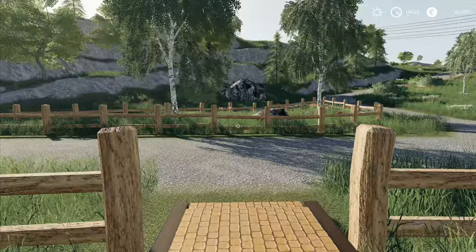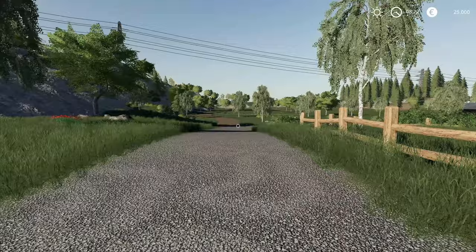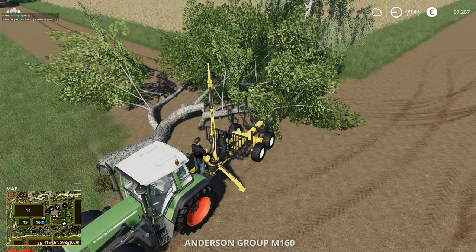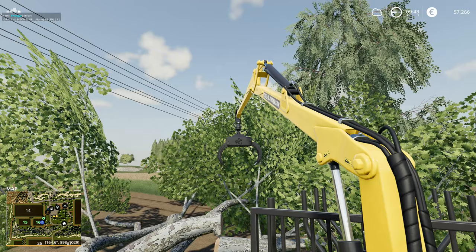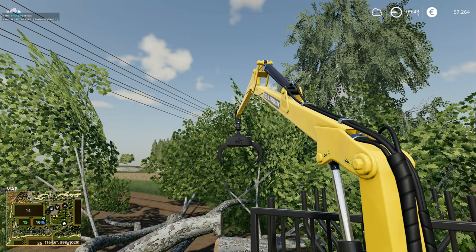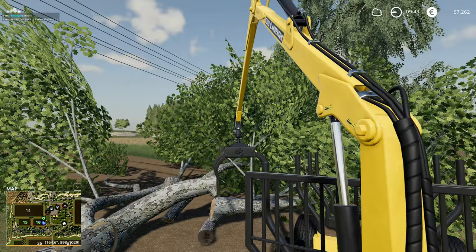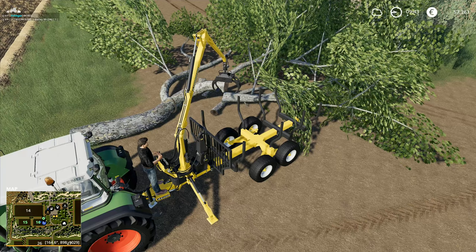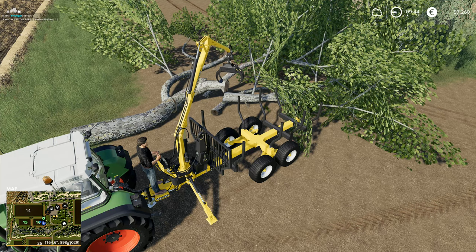Hey folks, it's Frithgar here. Welcome back to Farming Simulator 19 on the Hagenstead map. I've got camera views on here - I've got that camera view which I can't move at all, that lifts up and down. That camera view is actually going to be rather difficult to do anything with, so I'm going to use this one over here.